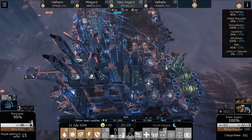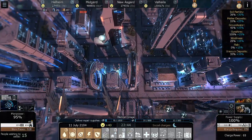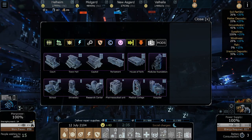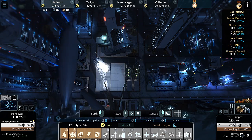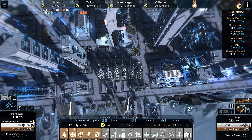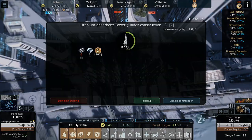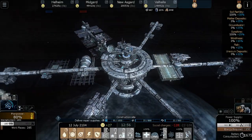We're going to hop down here for a little while they build that. Let's hop over to Helheim. Manpower is at 95, so we're going to destroy some stuff and just clear out a city block real quick. We need some uranium here, so let's build some uranium towers — a straight line of uranium towers, because that'll push our manpower to 100% as well.